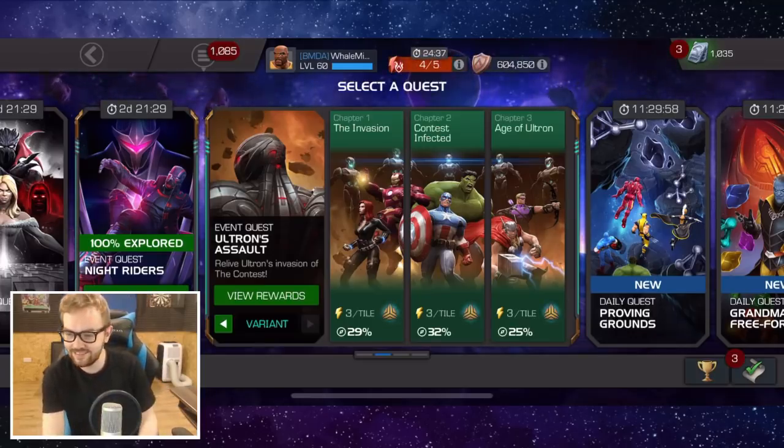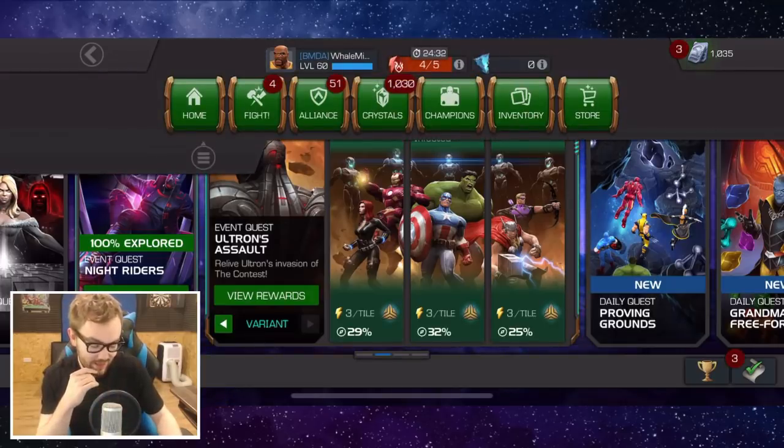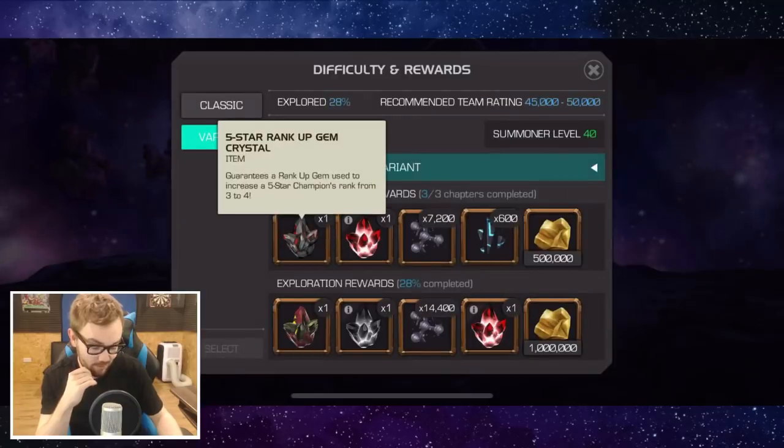Chat is going absolutely crazy this evening - hope you're all doing well. So we've got a few five-star champions to open, and we've also got the five-star rank up gem that takes a champion from three to four, which could be huge if it's anything but science.